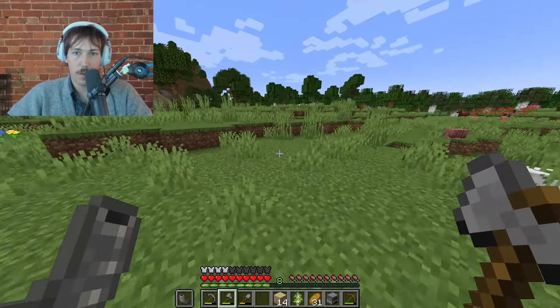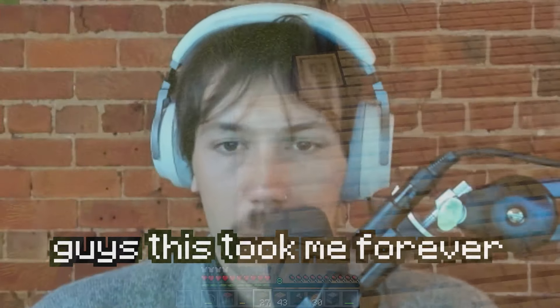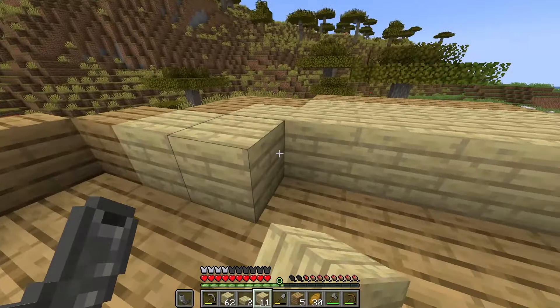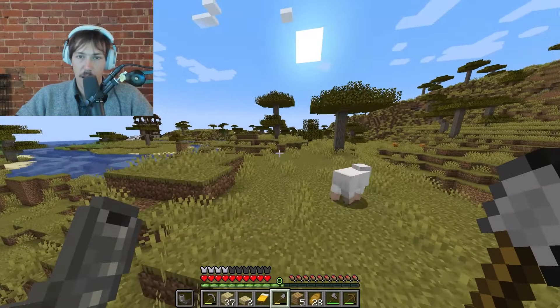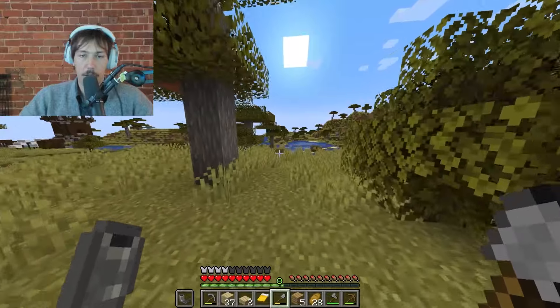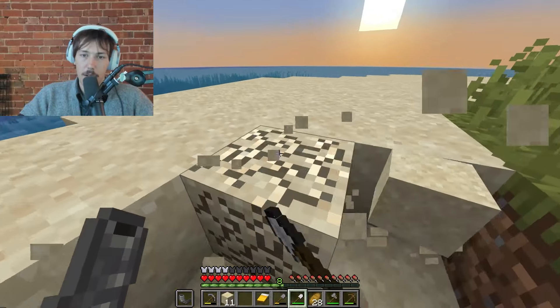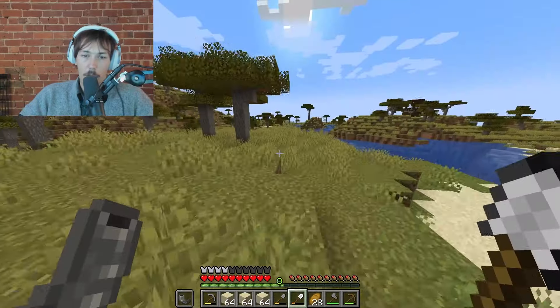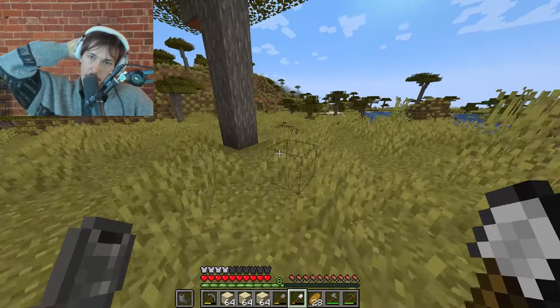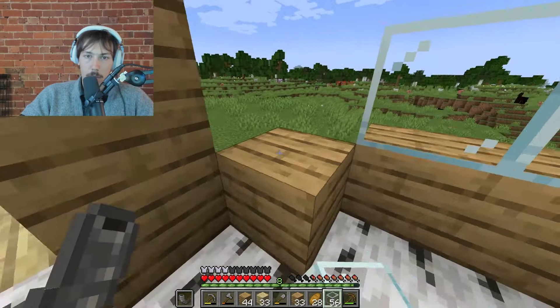The double doors go here. I've run out of resources — need to get more. I've just left the house construction for a bit because I'm keen to get some sand to make windows. Back over in my spawn area there was a big sand island. I'm working on something very cool, very modern. I reckon we need about three stacks of sand. Exactly three stacks collected — heading back to base now.